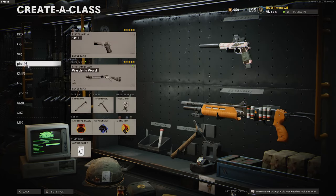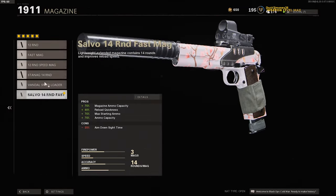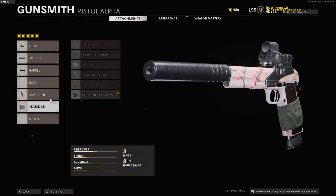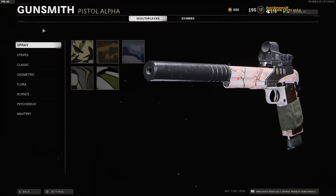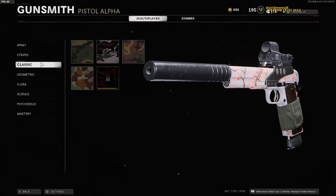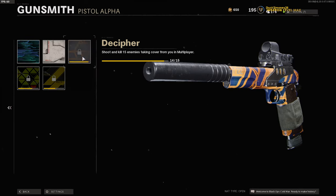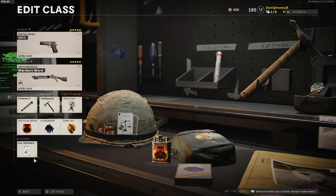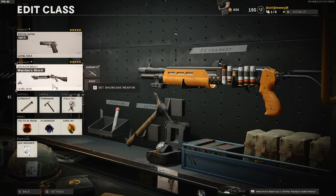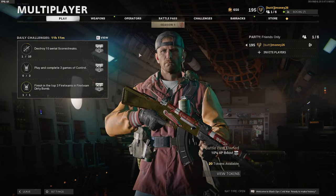Really quick, here are the attachments: Quick Dot LED, sound suppressor, reinforced heavy barrel, 14-round fast mag, and the airborne elastic wrap. This loadout was given to me by somebody on stream. Here's the camos: spray is done, stripes is done, classic is almost there, geometrics done, flora is done, science - we're gonna need to dissect the shooting enemies behind cover today. Loadout is tac mask, scavenger, gung-ho, lawbreaker, stim, and we'll swap the field mic for a trophy system.